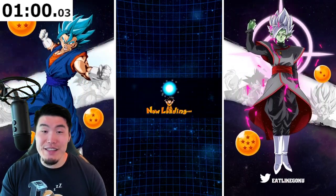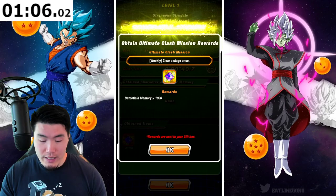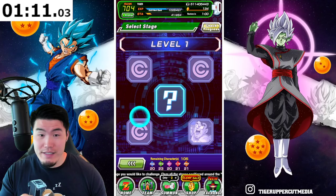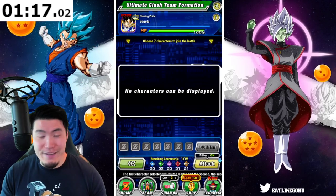I would argue that this guy is actually easier than the Invisible Man, because with the Invisible Man that guy dodges a ton — usually it takes me like a minute and a half to even land a hit on him. Whereas this Goku, he's got a lot more HP but he's not really that difficult.